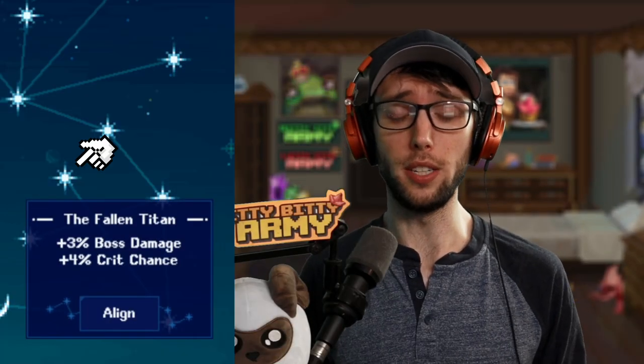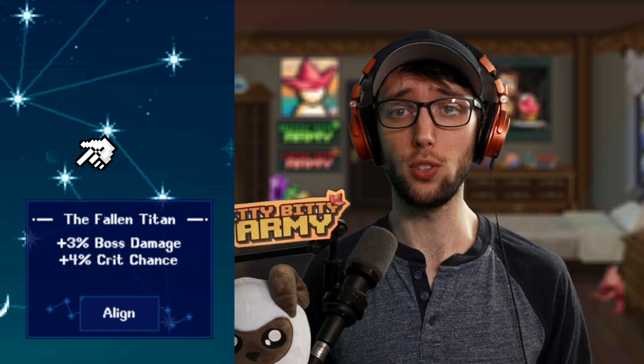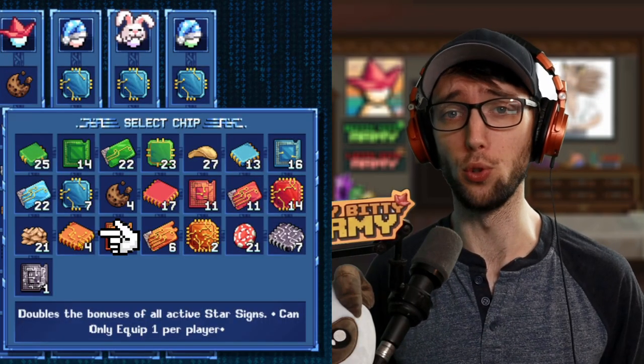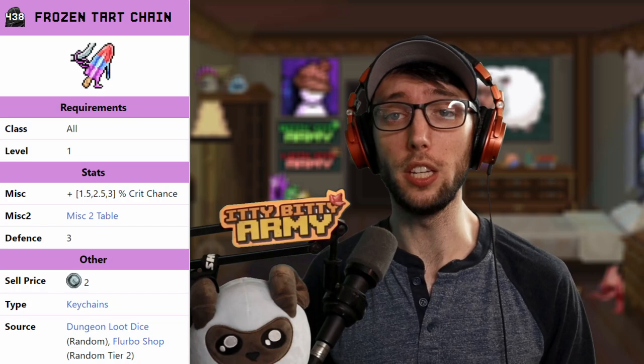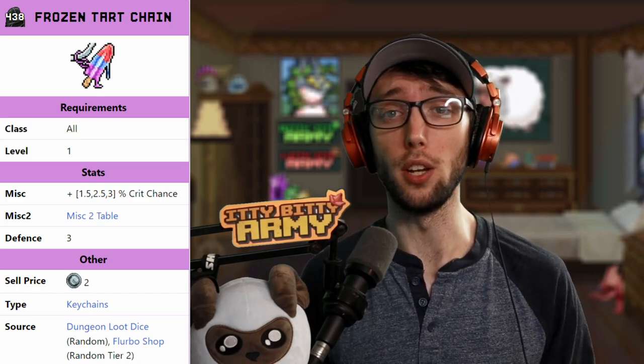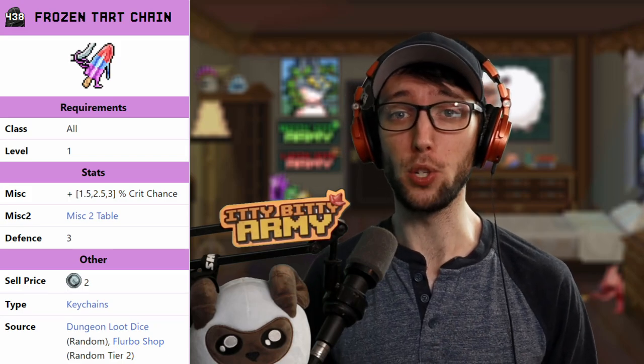There's a star sign known as Fallen Titan which will give you 4% crit chance. And if you manage to have the star sign doubler, it'll turn that to a beautiful 8%. Other buffs to help break the threshold — the Frozen Tart keychains which can give you up to 3% crit chance on both slots, so you can end up with two keychains giving you 12% crit chance total.